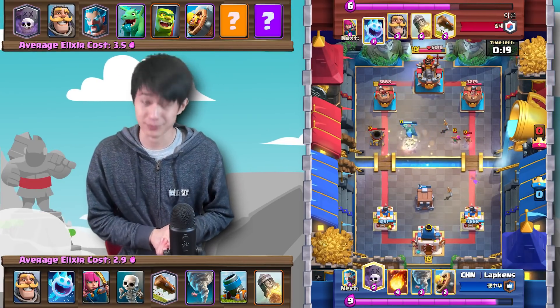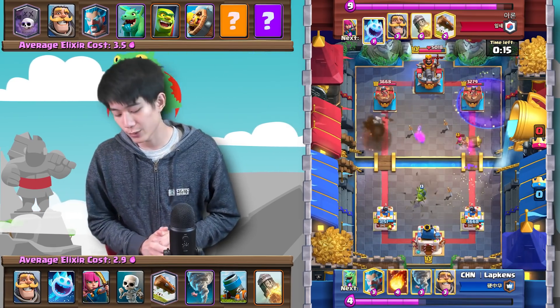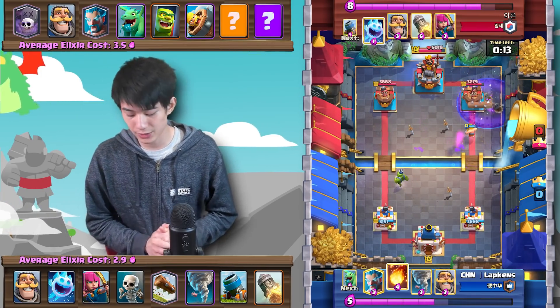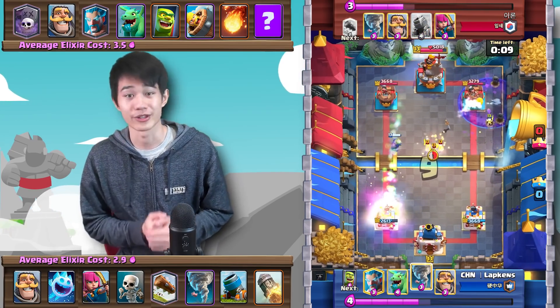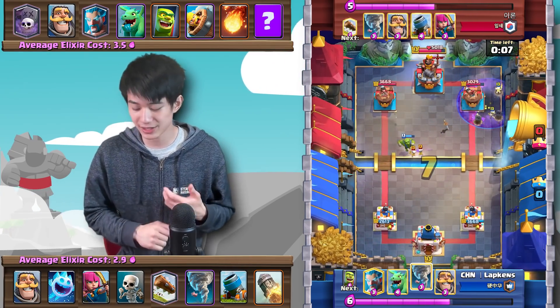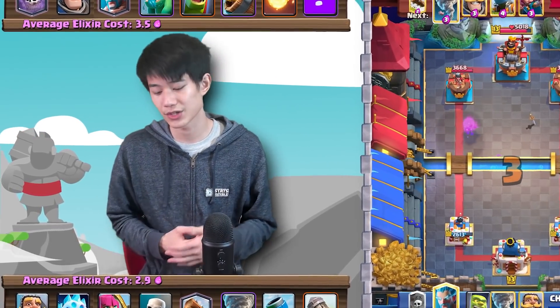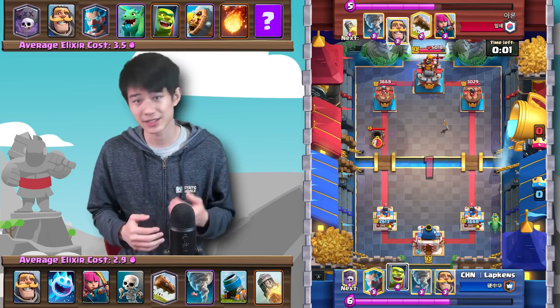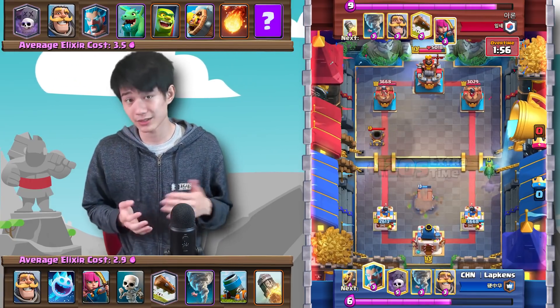20 seconds left. This is actually a pretty smart play — he Nadoes the Baby Dragon in so there won't be a mini tank for a Graveyard counter push. 13 seconds left, and Aaron decides to go in with the Rocket. That was a very successful Graveyard defense.